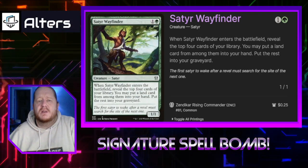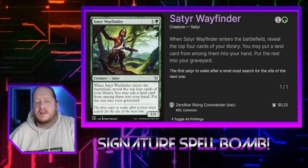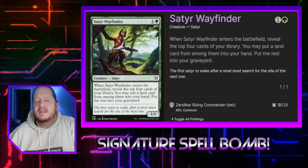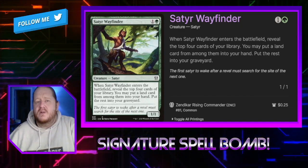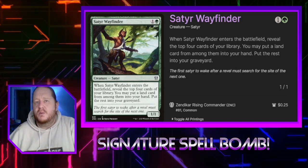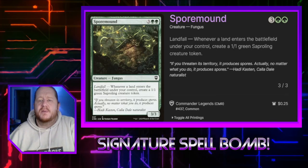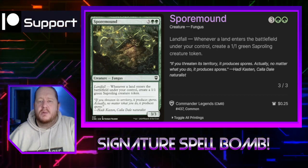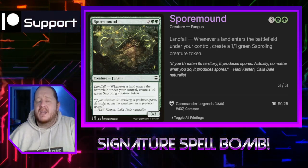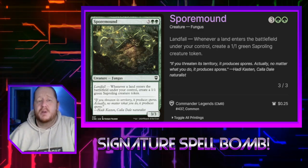Satyr Wayfinder — when it enters the battlefield, we look at the top 4 cards of our library, put a land from among them into our hand, and put the rest into our graveyard. This is a good way to get some lands in our graveyard for things that care about playing them back from there or counting lands in the graveyard. Spore Mound for 3 and 2 green is a 3/3 with Landfall that gives us a 1/1 creature token every time we play a land, which is beautiful.